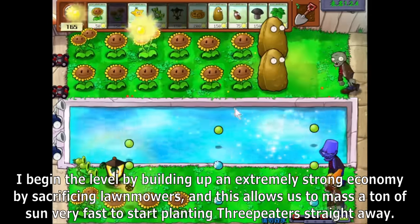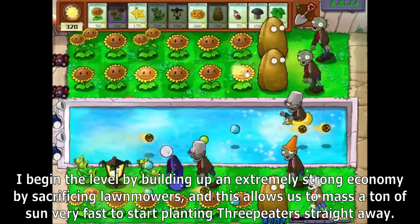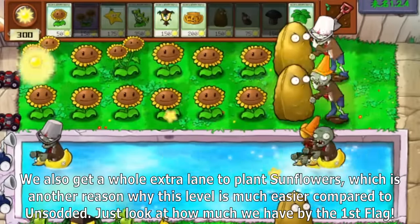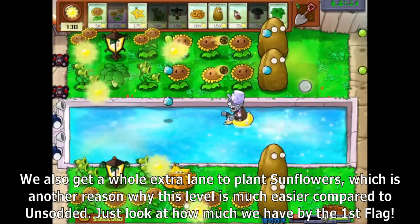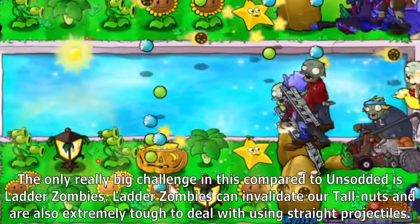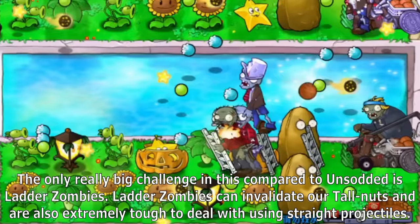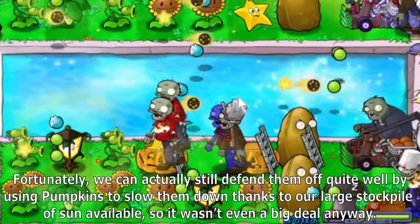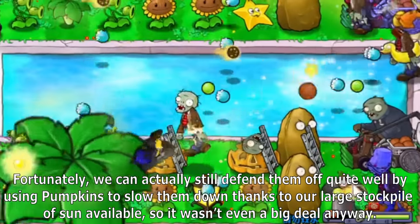I begin the level by building up an extremely strong economy by sacrificing lawnmowers, allowing us to mass up a ton of sun early on to very fast start planting 3 Peters straight away. We also get a whole extra lane to plant Sunflowers, which is another reason why this level is much easier compared to Unsotted. Just look at how much we have by the first flag. The only really big challenge is ladder zombies, which can invalidate our tall nuts and are extremely tough to deal with using straight projectiles. We can actually still defend them off quite well by using pumpkins to slow them down.